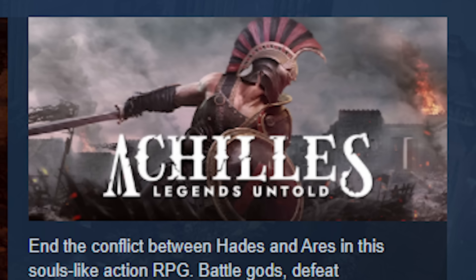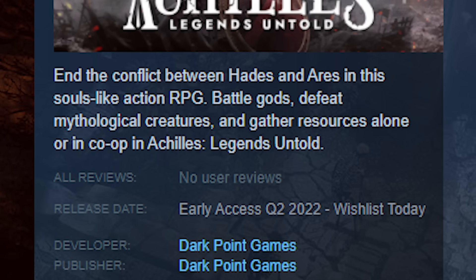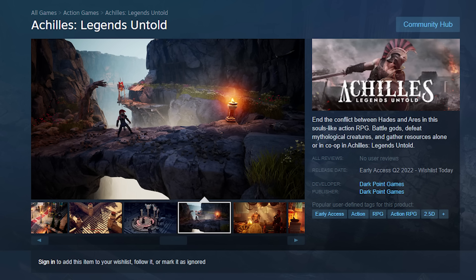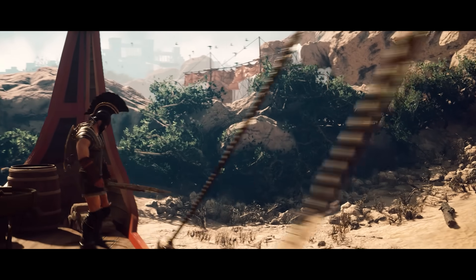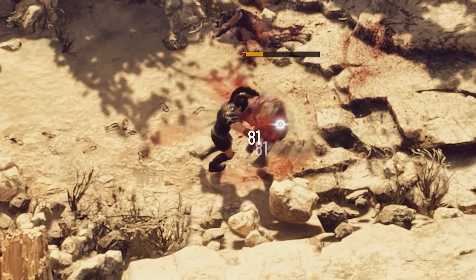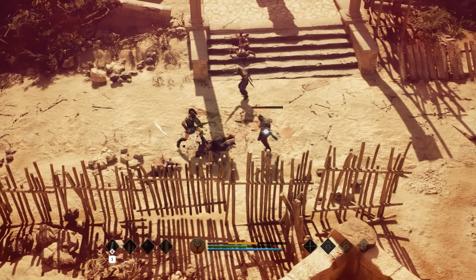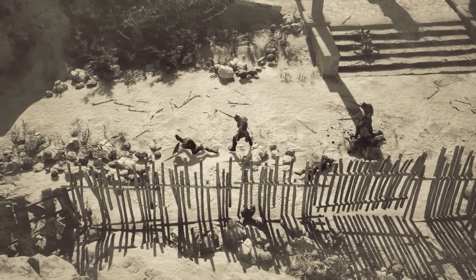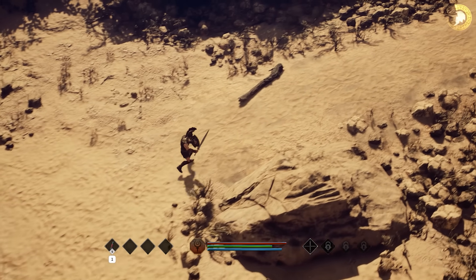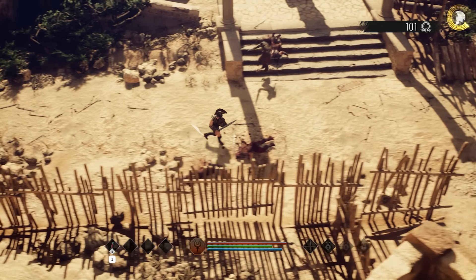Next game is Achilles Legends Untold. It's not out yet, but I was invited to try the demo — and the Steam page itself refers to this as a souls-like. Part of me is a little worried when the Steam page actually uses the term souls-like in the description, but we'll see. Troy will burn. I can do a little step, I can also do a full roll. They literally have souls and call it souls.